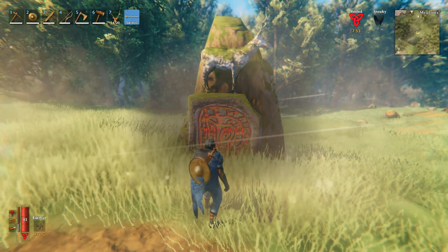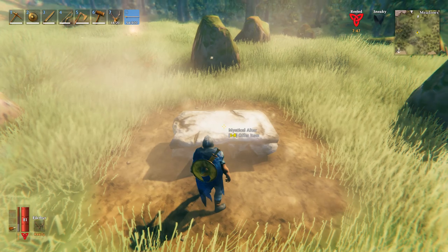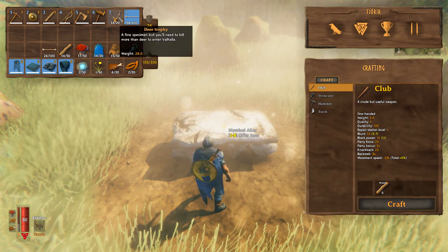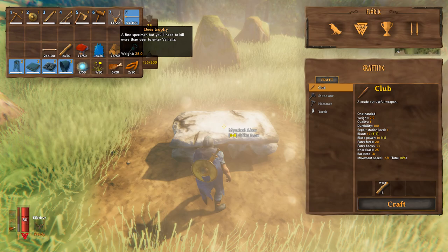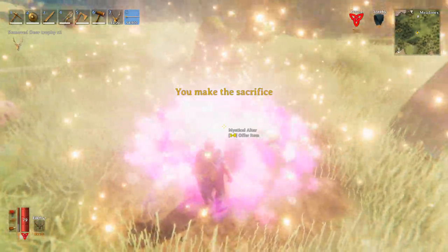What you need to do in order to summon him is get your hands on a trophy. If we read the runestone right here, it will say 'hunt his kin.' That means we're gonna have to hunt deer in order to get our hands on deer trophies, which we can sacrifice at the mystical altar. We can actively use the deer trophy and summon Eikthyr to make the sacrifice.